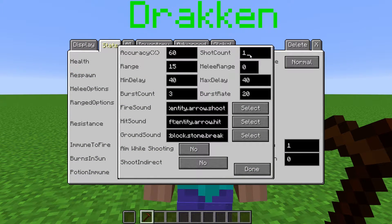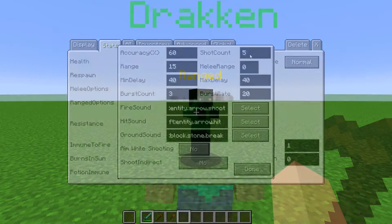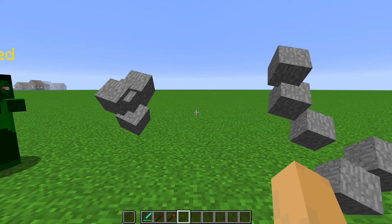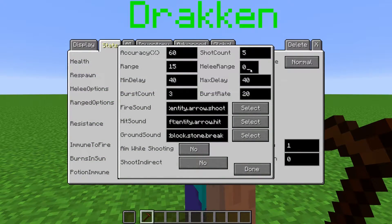Shot count is how many projectiles are fired per shot. If we set this to 5, each time the NPC fires a shot, 5 projectiles will come out at the exact same time. At melee range, if the NPC's target is this many blocks away from them, they will abandon shooting and start attacking with melee.